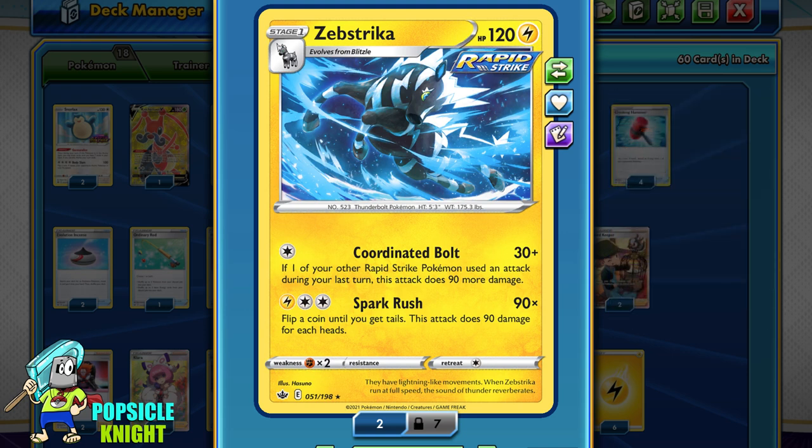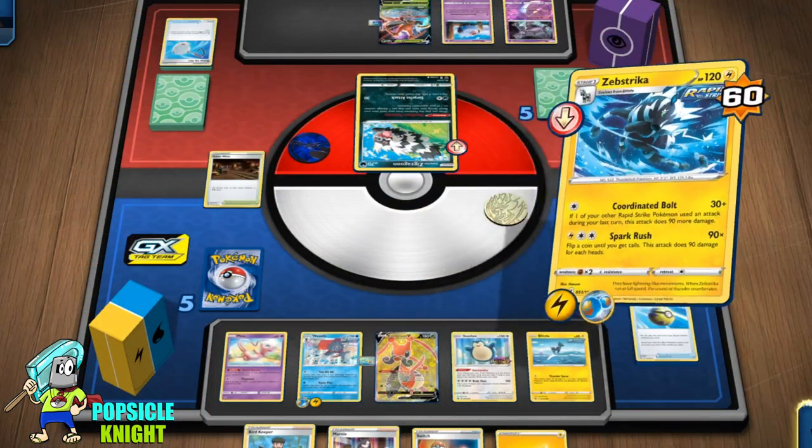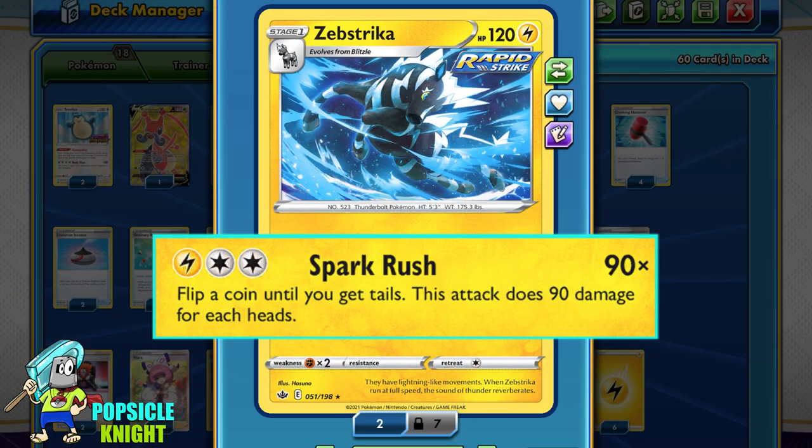But if you happen to be in a situation where you're not able to switch back and forth with a different Rapid Strike attacker, you can also use its second attack, Spark Rush. For one Lightning and two Colorless Energy, you flip a coin until you get Tails. This attack does 90 damage times each heads you got from your coin flips. This attack is not always reliable because you rely on a coin flip and can end up flipping Tails on your very first flip, but when you do succeed, this attack can be powerful too.